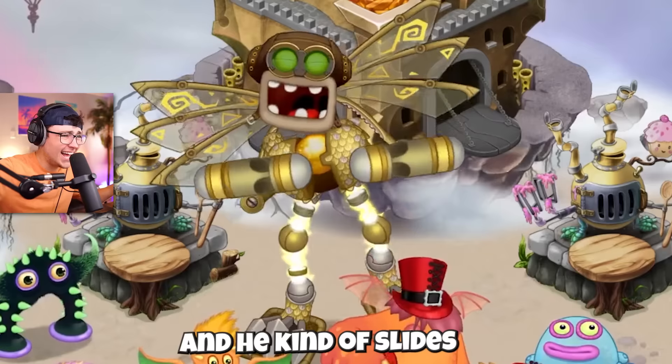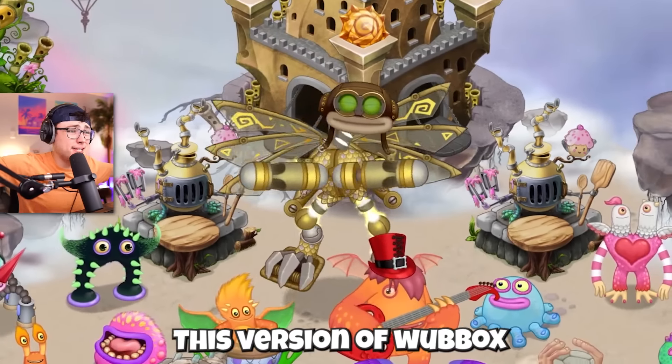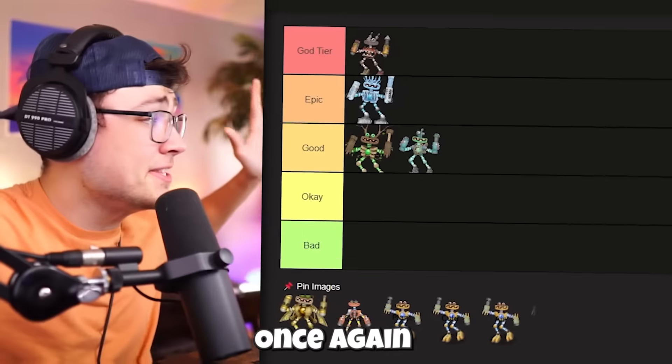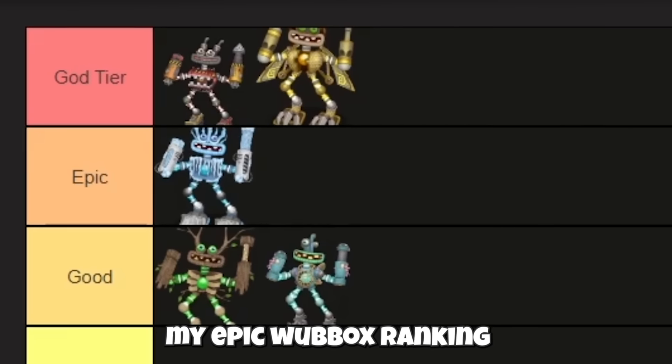Next up is Air Island. I love his opening vocal — he kind of slides it down, then boom! This version of Wubbbox is so good, guys. I'm gonna be throwing Air Island at the very top as well. And here we have my Epic Wubbbox ranking.